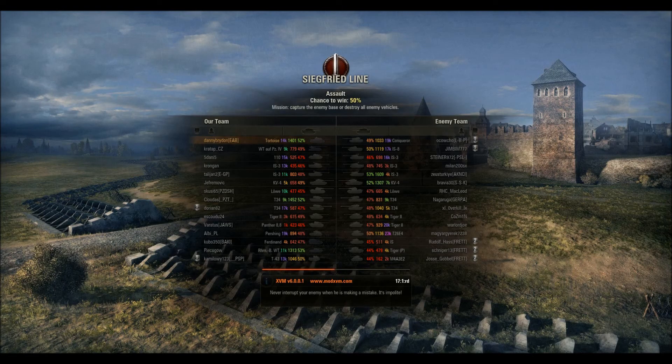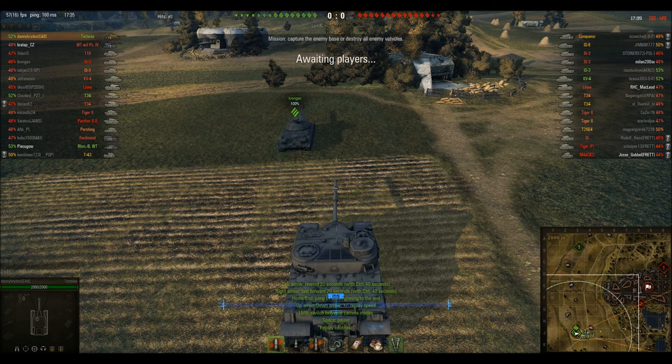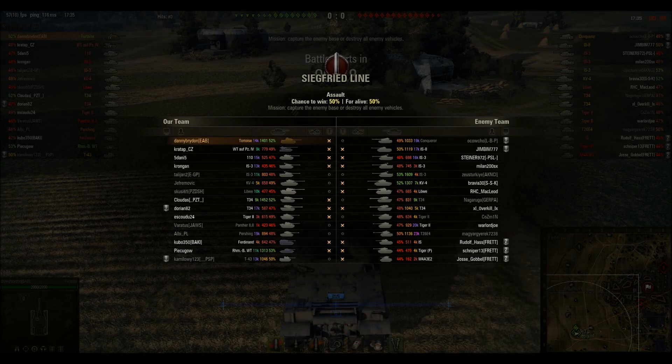Welcome to this video — this is the next episode in the series. This time it is the British tier 9 tank destroyer, the Tortoise, being driven by a player going by the name of Danny Bryden. We are here on Siegfried Line with a nice evenly matched team, 50% win chance. This is assault mode, which I personally hate, but let's see how it goes.